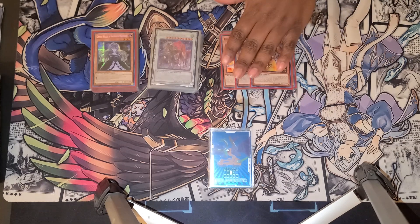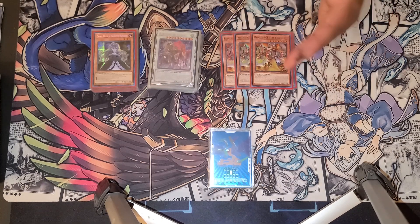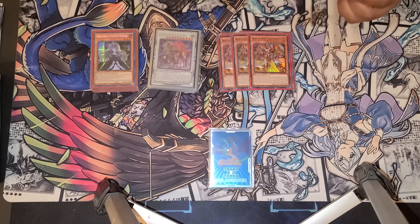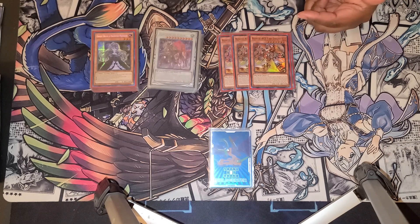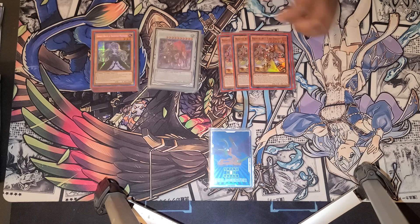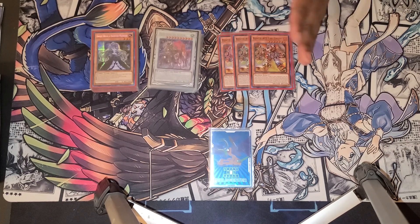This one is a chain blocker, because when one is normal or special summoned, he special summons himself. And then if your opponent normal or special summons a monster, you can special summon a level four or lower Rescue Ace monster from your hand, deck, or graveyard. Really good — chain blocks all of them that have on-summon effects when you summon them.